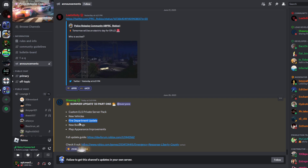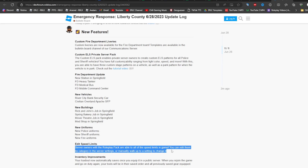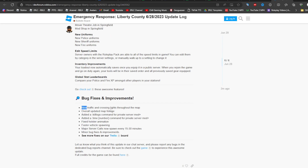We got the new fire department - I'm not sure exactly what that means, they don't have screenshots. Let's go to the dev forum - they might have more. So they added a custom ELS pack, heavy tanker, medical bus, mobile command center for the FD. That was actually a suggestion yesterday! And River City bank security car, Overland Apache, spring bakery, new police uniforms, new sheriff uniforms, new fire uniforms, editable speed limits, inventory improvements - that's literally great - global stats in the mirror, new kill logs, and you can change the time of day. A major server call being more common is actually pretty good.